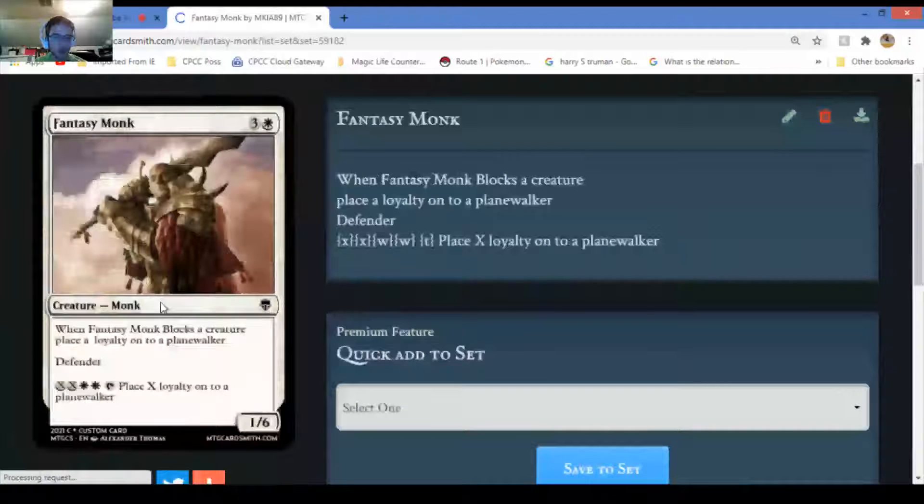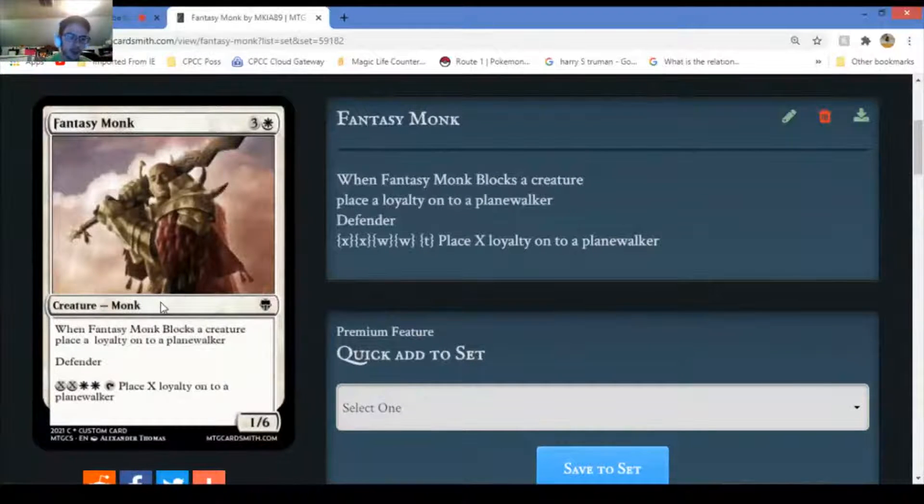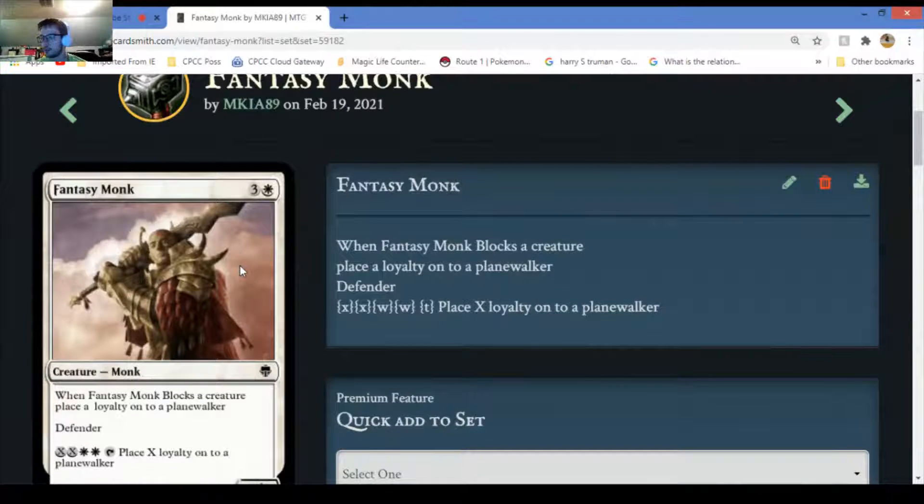Fantasy Monk - places a counter on each planeswalker. Pretty decent card, it's a defender. You can pay XX - twice as much mana as you would for X - and two sun/yellow or white mana, to put X loyalty counters onto a planeswalker. Pretty good, pretty powerful honestly. I'm not sure if it should be a common - I'll think about that.